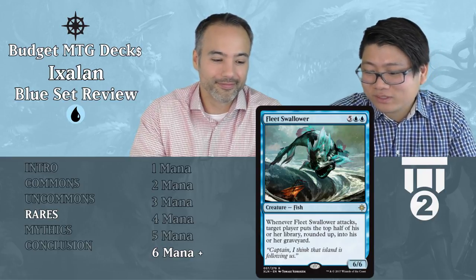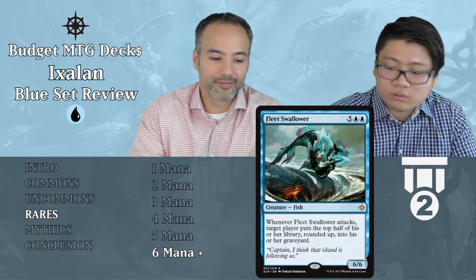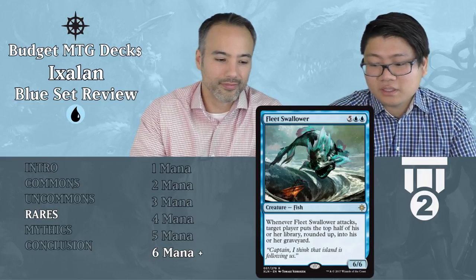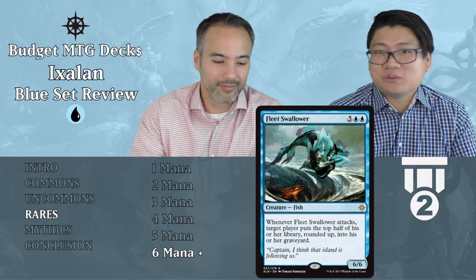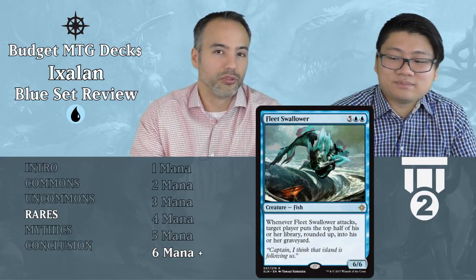Fleet Swallower — five and two blue, a 6/6 Fish. Whenever Fleet Swallower attacks, target player puts the top half of their library, rounded up, into their graveyard. It will mill half your opponent's deck every turn, but that's not that relevant because it's a 6/6 Fish — they will die from this before they get milled out. Tier 2 — play this fish. Blue especially doesn't usually have very big stuff, so if you're in blue you definitely want something like this to be able to start beating face.